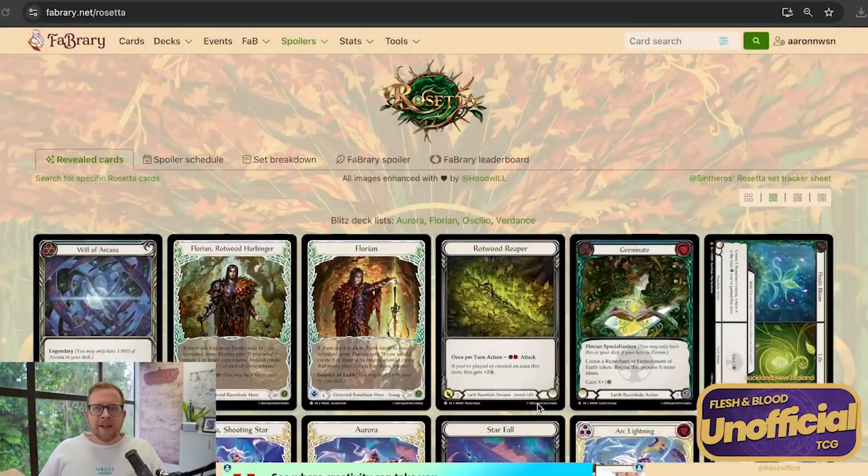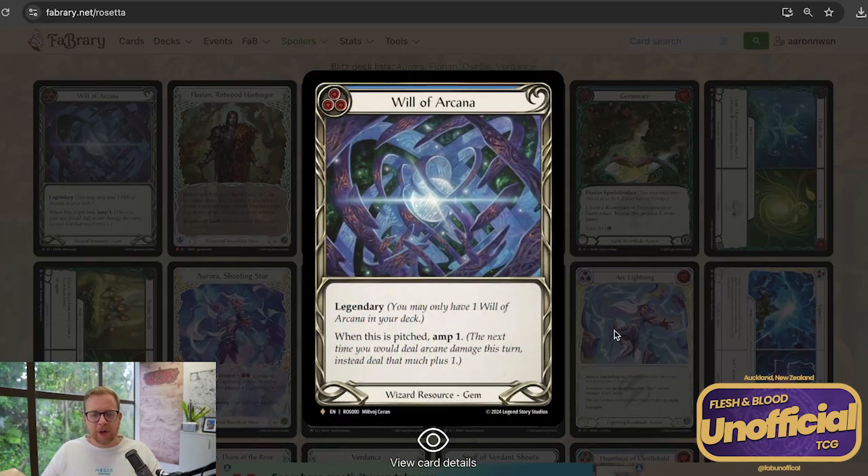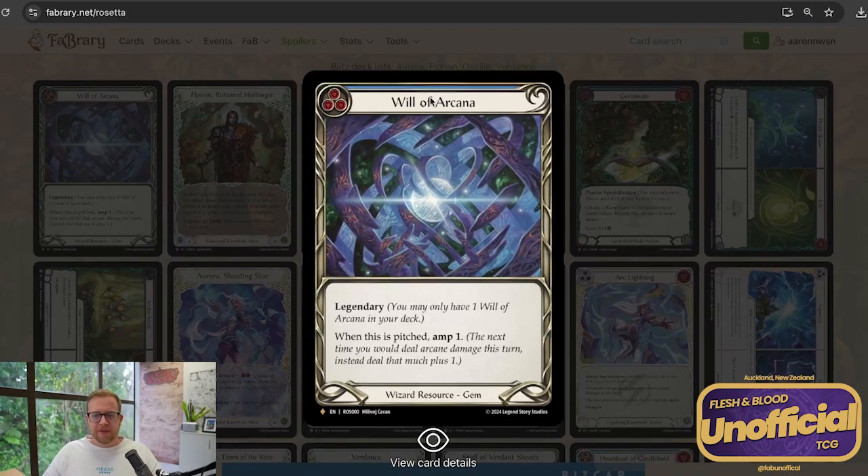I want to talk about Rosetta — that's what the World Premiere was about. We can go through the Rosetta set. The fabled is Will of Arcana — it's not a Runeblade, I was hoping we'd get a sweet Runeblade fabled, but we didn't. It's wizard. Will of Arcana — legendary obviously, so you only get one. It pitches for amp one.